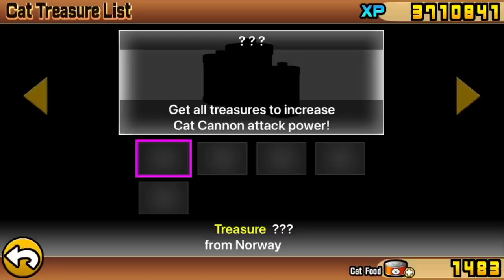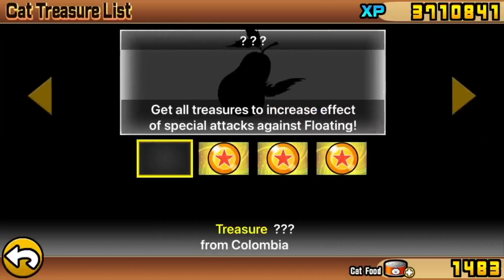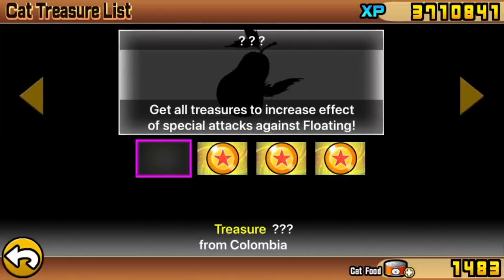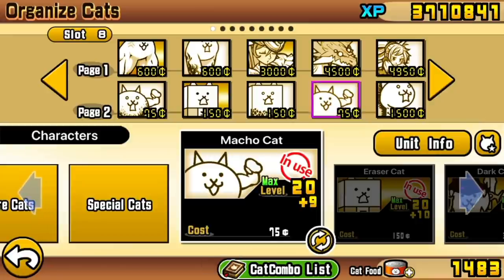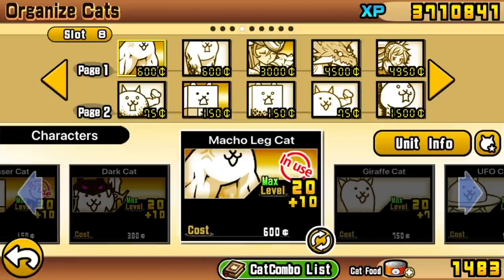I don't have any special attack boosts against black, red, floating, or angel enemies. As for units, you're expected to have the true form of Tank Cat (Eraser Cat) and true form Legs Cat (Macho Leg Cat). Both of these are pretty much non-negotiable. For Crazed units, I suggest having Crazed Macho Cat and Crazed Wall Cat, but you don't need them specifically - you could swap out meat shields at the same cost, though they probably won't be as effective.